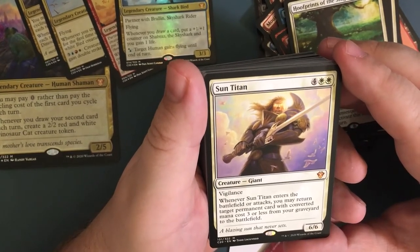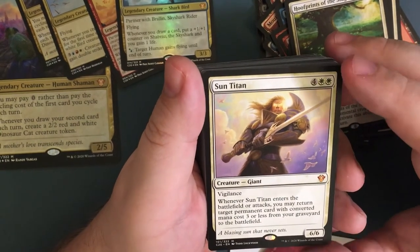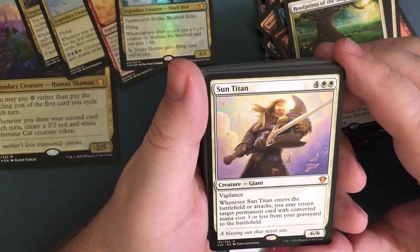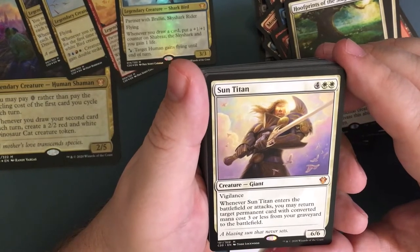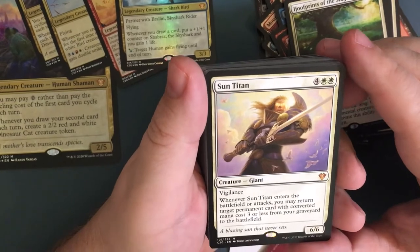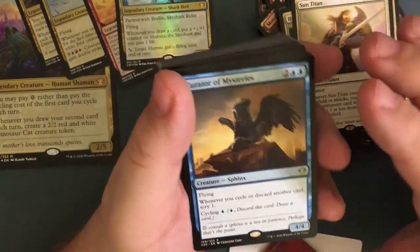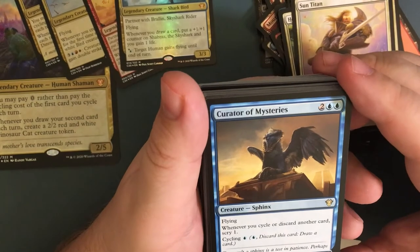Sun Titan — this is a good card but I think this would get taken out, it just doesn't fit. It's too bulky, too expensive, has no cycling ability. For six, you get a six-six with vigilance. Whenever Sun Titan enters the battlefield or attacks, you may return a target permanent card with a converted mana cost three or less from your graveyard to the battlefield. Great card, it just doesn't have any cycling synergy, and due to its high mana cost could end up just sitting in your hand. I might take that out but it'd go good in some other type of deck.